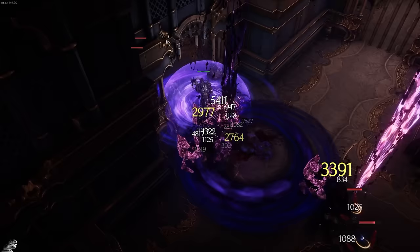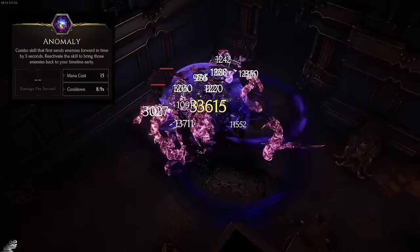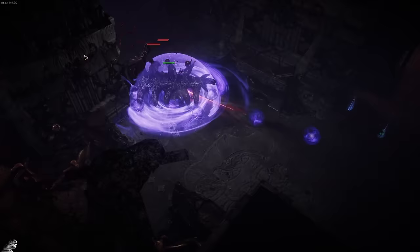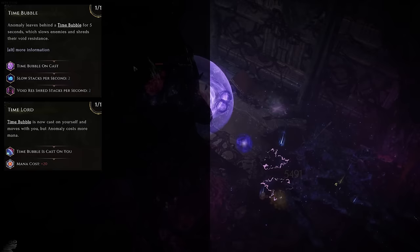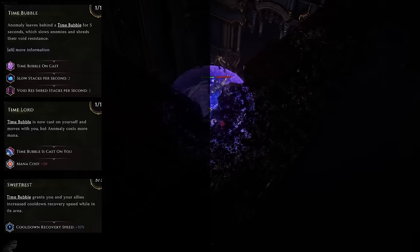Now that we've got the Numlock trick out of the way, I want to very quickly talk about the other skills we're going to be adding to this build. The first major thing to mention is Anomaly. You're going to be getting Anomaly right before you get to monoliths, and Anomaly is going to be the thing that makes this build go from very good to absolutely silly. Anomaly is a skill that messes with time, but we don't really care about the whole time-messing mechanic. Instead, we're going to be picking up Time Bubble so it creates a bubble every time we use it, and then picking up Time Lord so that the bubble is centered around us. Once the bubble is always on top of us, we can pick up passive nodes that give us useful buffs if we are inside the bubble — first off, picking up Swift Rest, which is going to give us 30% cooldown recovery speed.